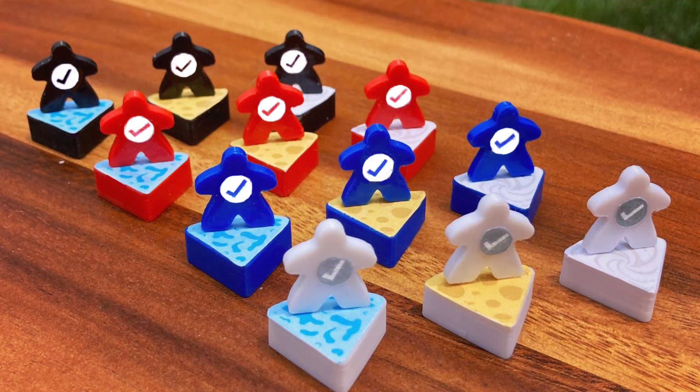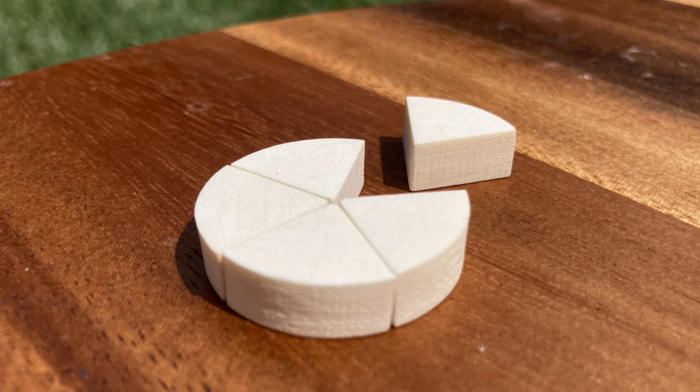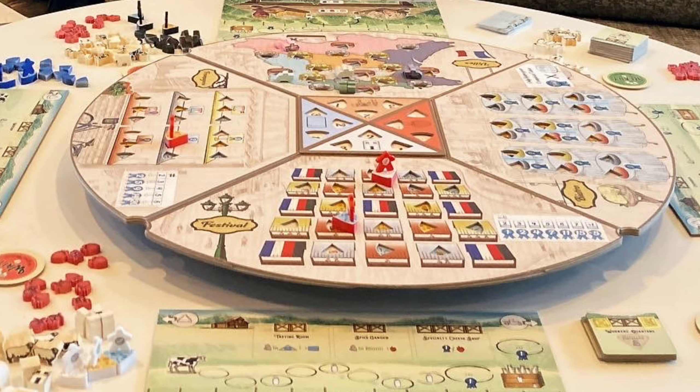Let me share a brief overview of the game. It is a worker placement game and you are going to be placing out one of your three workers. You have three workers and several wedges of cheese in your player color. On your turn you're going to have one of the four quadrants or wedges of the circular board in front of you. This is a bigger circular board and it turns so that one wedge of the pie is always facing you, and that changes every turn of the game.